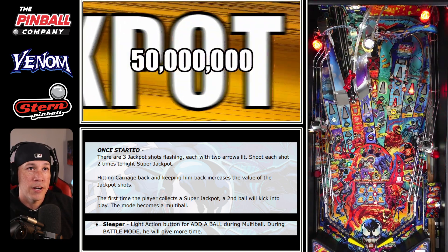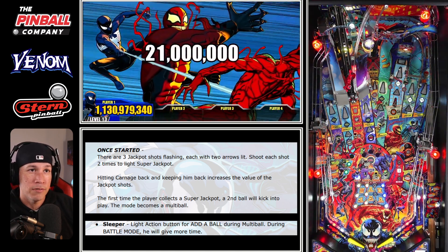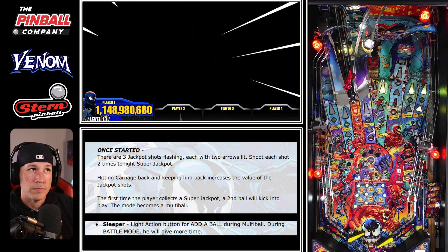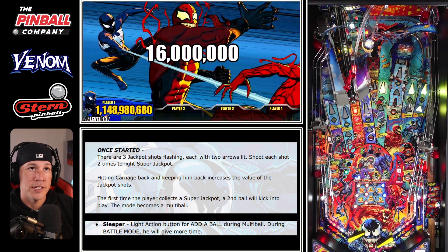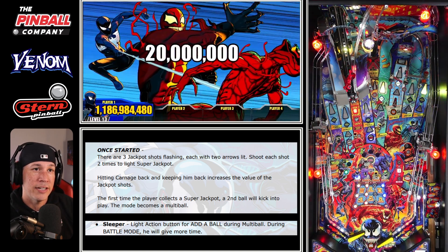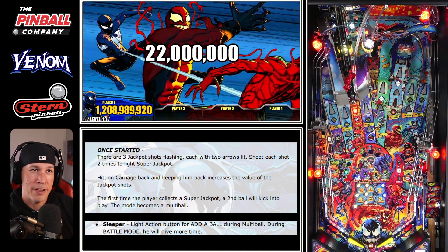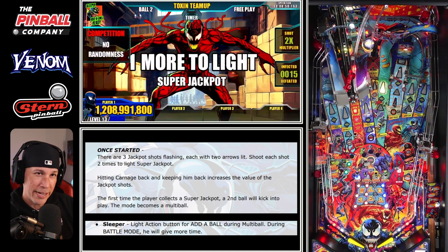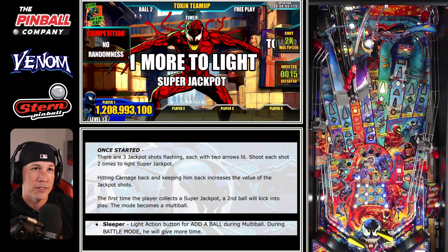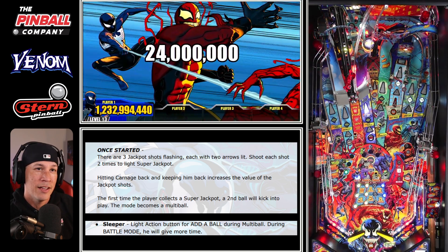We collect our first super and enter the second portion, which is a multiball portion — a ball gets added onto the playfield. We still have our add-a-ball Sleeper available, which you can see flashing on the playfield, and the upper left corner of the LCD gives an indicator that he's ready to go. You have to use the action button for that. I have a habit of holding down the action button from other games, and I think tapping it activates Spidey sense, but I'm pretty sure you can get away with just tapping.